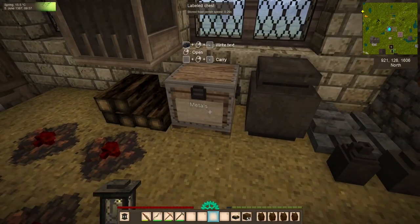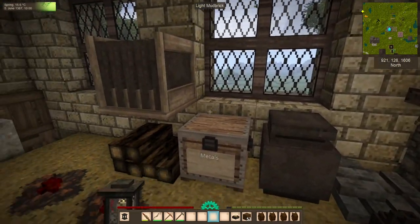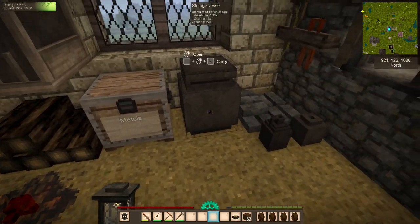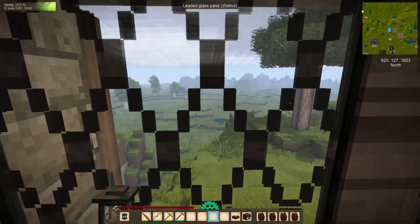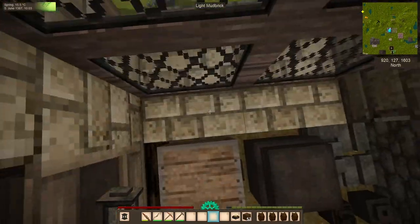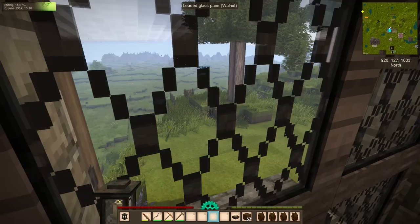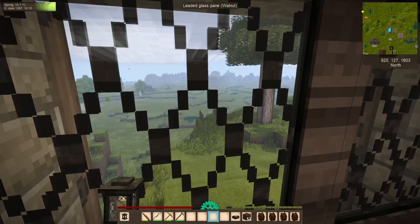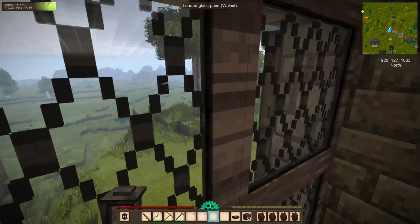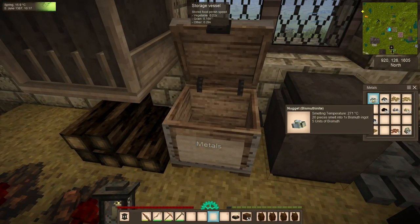Getting to the Bronze Age is pretty simple, and we've already done almost all of the prep work we need. Several episodes ago, we went prospecting for ores and we found some zinc. We found some zinc and we found some bismuth, and we still have plenty of copper. So we can make some bismuth bronze.